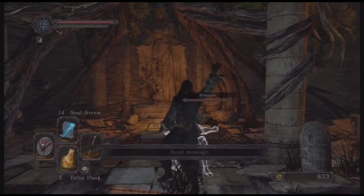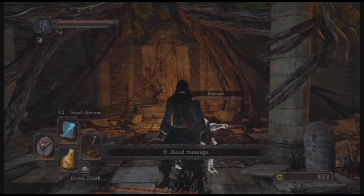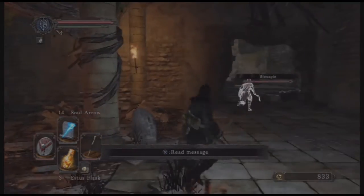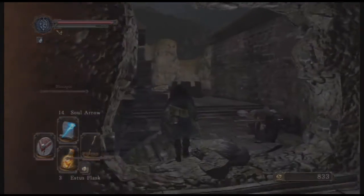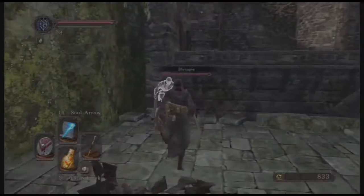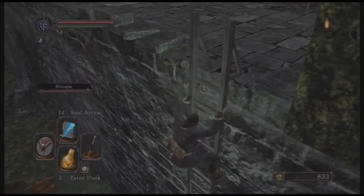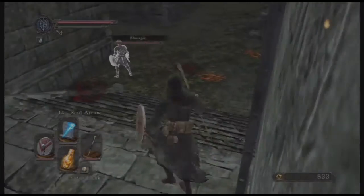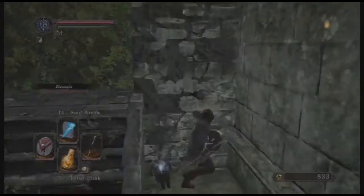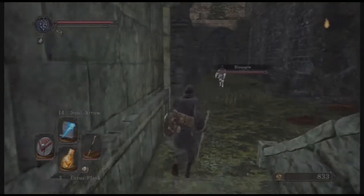Hi everyone, this is the Mighty Cleric, and today I'm going to show you a very fast way to get the Large White Soapstone, which you can use in online play to summon or be summoned to help in co-op play.